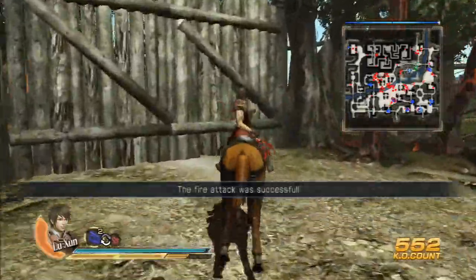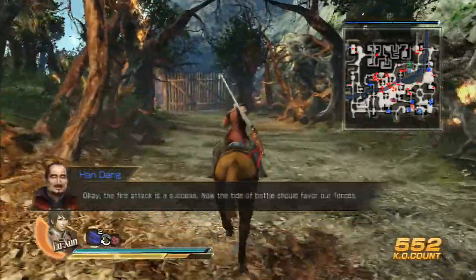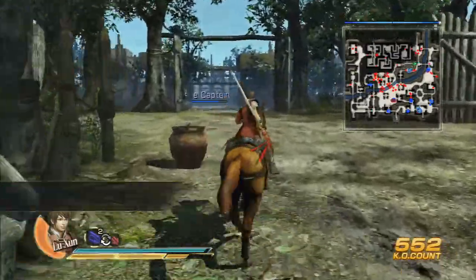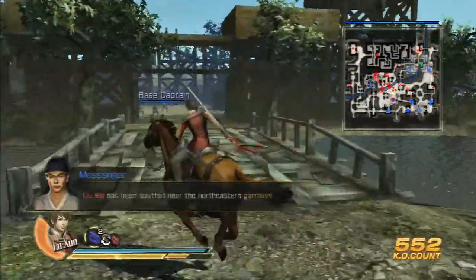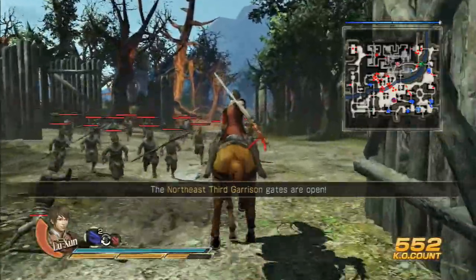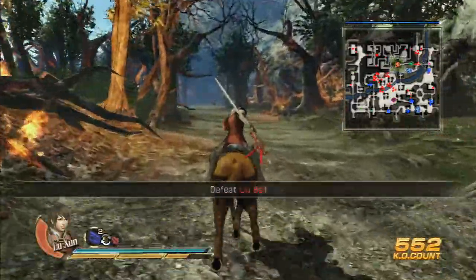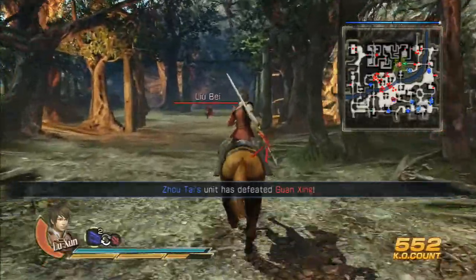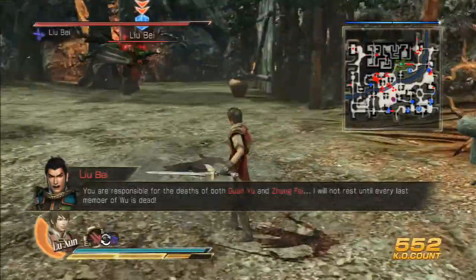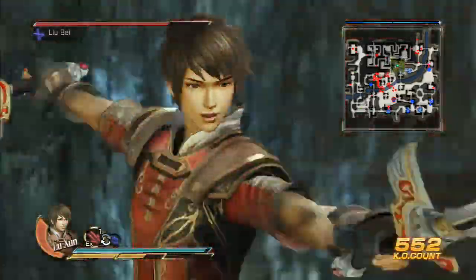I might have to go around the other way — nope, they're going to open the door for me. I guess I'm not going this way then. I guess it's up where I was before. So they're going to open the gate there for me. I am ready. I shall go and put an end to this battle. Yeah, this isn't going to be the end. You are responsible for the deaths of both Guan Yu and Zhang He. I will not rest until every last member of Wu is dead.